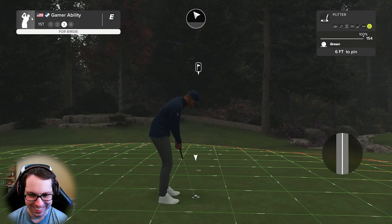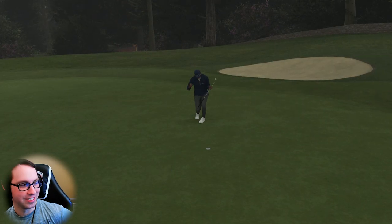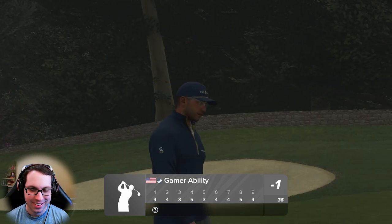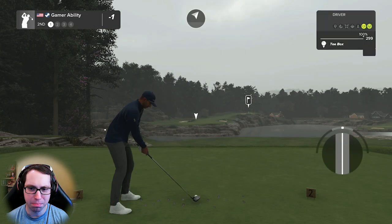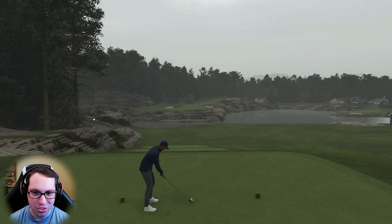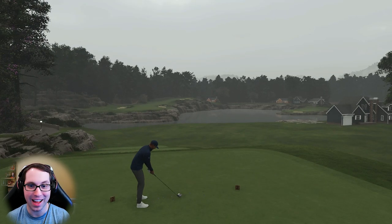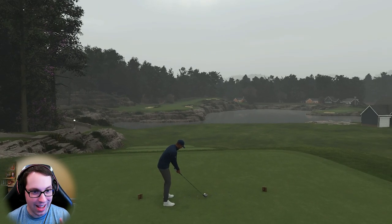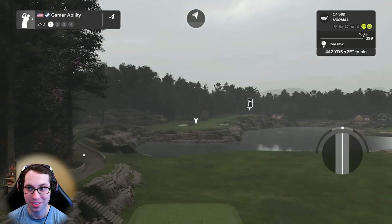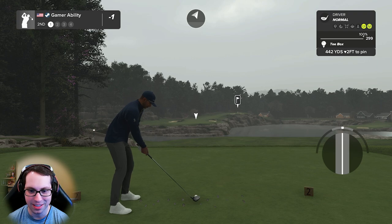What a shot — six feet from the cup, looking pretty good. Beautiful! Could you imagine how long it would take to plant this course? Look at the way the rocks are sculpted throughout, the houses to the right — the golf course feels so alive, there's a lot going on. 42 yards downhill, two feet — let's send it.